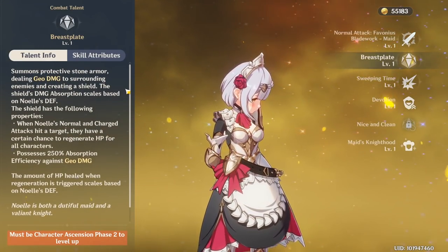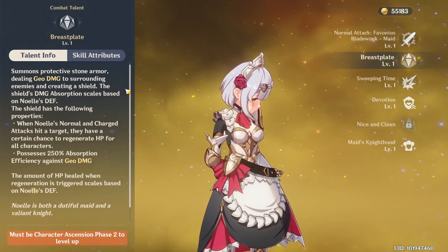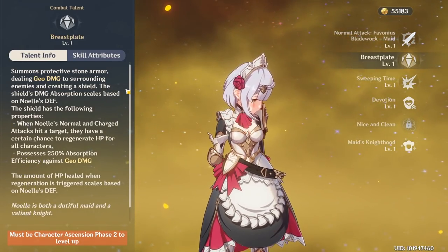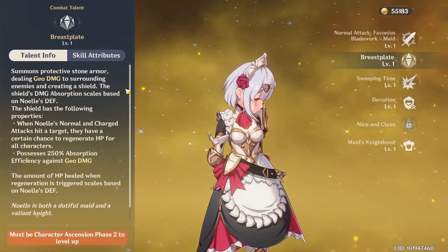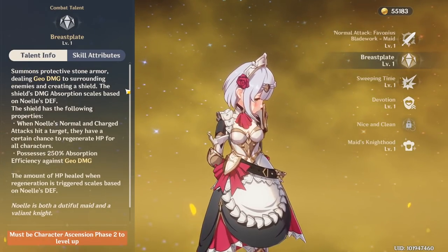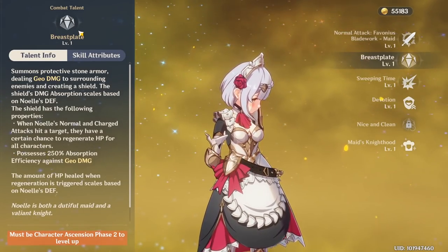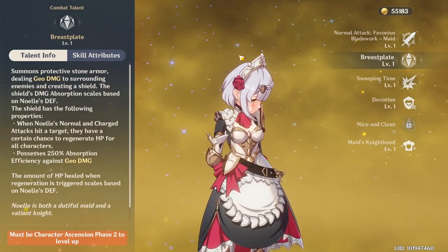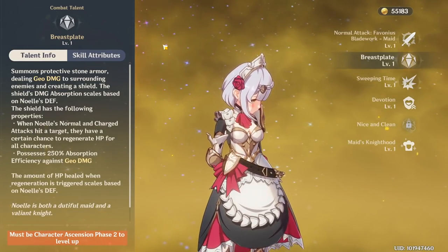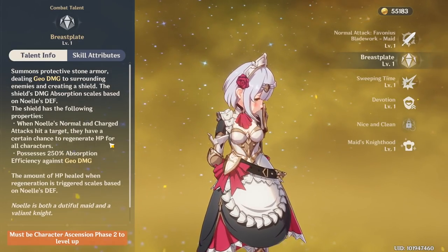Basically, Noelle's a free character you can get on the beginner's banner. She's not the best healer, but she'll do for the time being. You can build her with a lot of defense, and when you use your Breastplate you have about a 50% chance of healing your entire party — and other people in co-op — as long as you normal or charged attack. However, if you take a lot of damage and your Breastplate goes down, you lose your shield and that effect goes away. So you need to have your shield active when you're auto attacking or charge attacking in order to regenerate HP for yourself or the party.